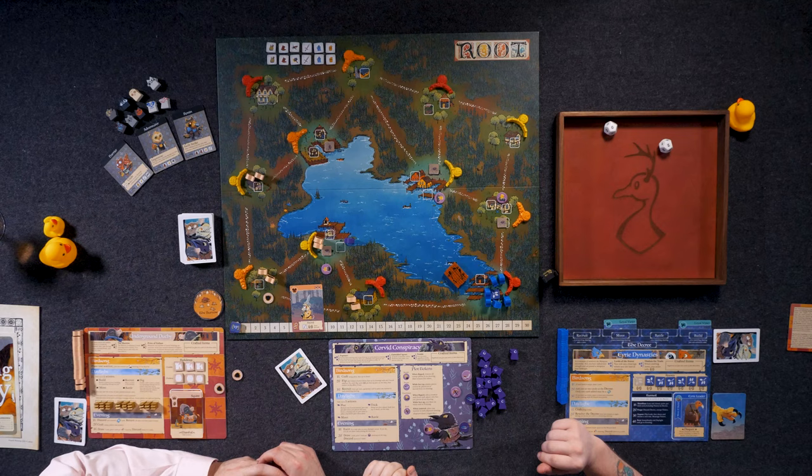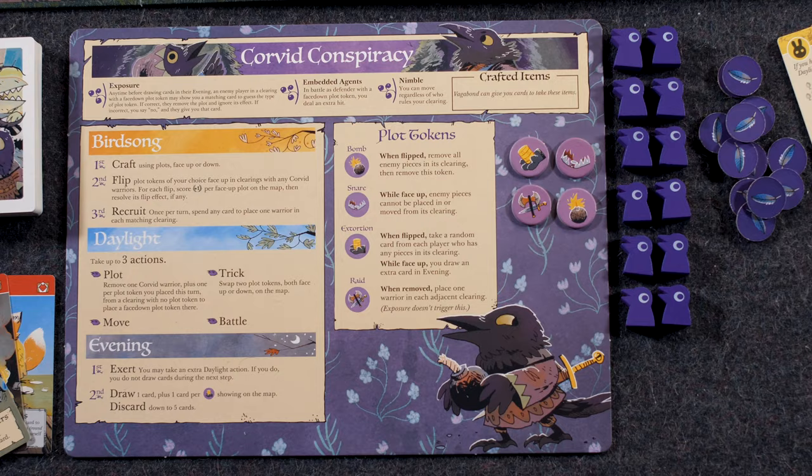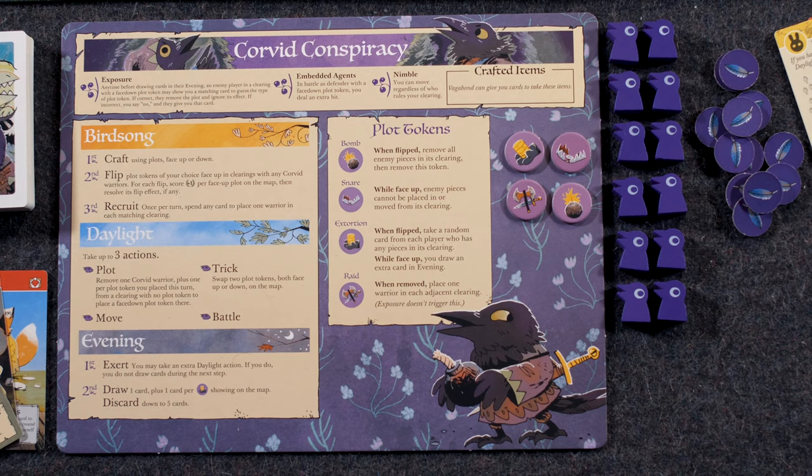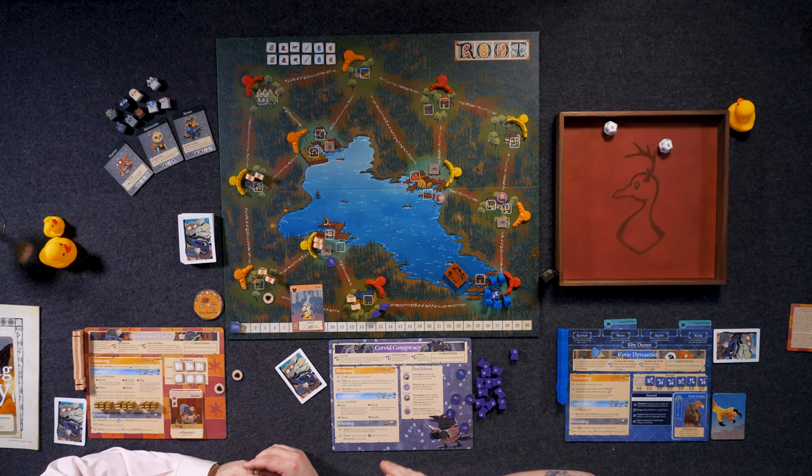Now let's move on to Daylight. In Daylight, I get to take three actions. I can move, I can battle, and the two important ones are Plot and Trick. Plot allows me to remove one Corvid warrior to place a plot token down. Plot tokens always go down feather side up — they're always hidden to the rest of the players — and you can never have more than one in a clearing. If you want to plot again, you remove two to place a second one, or three to place a third.